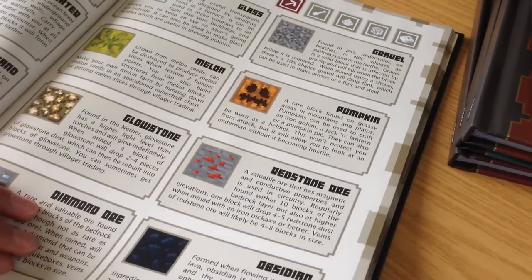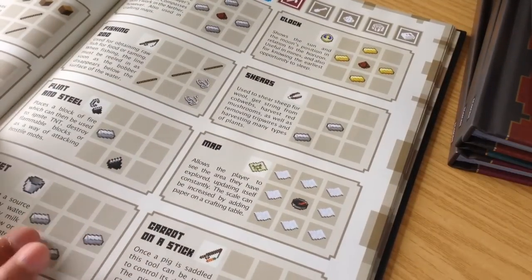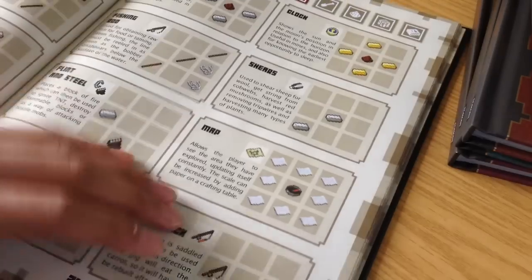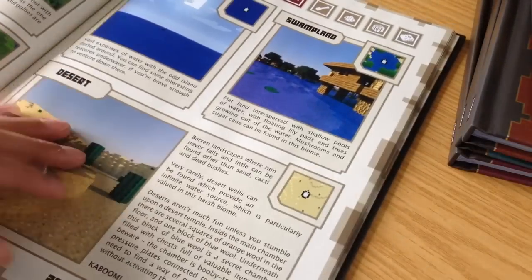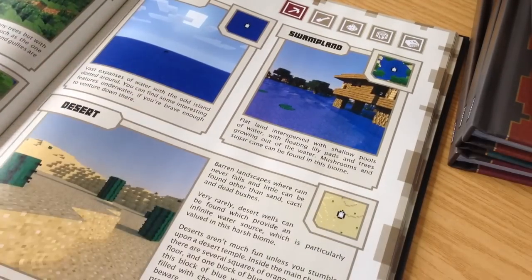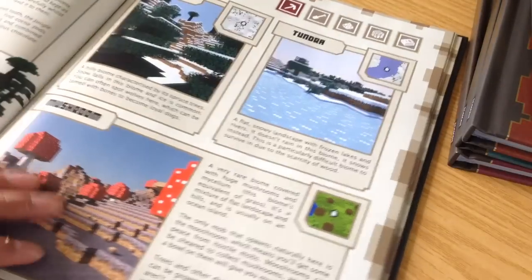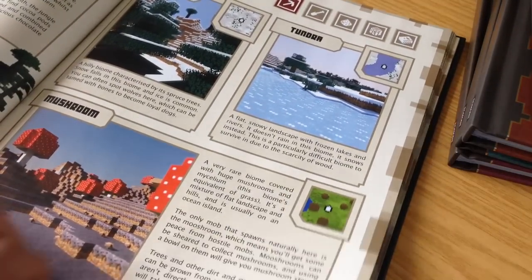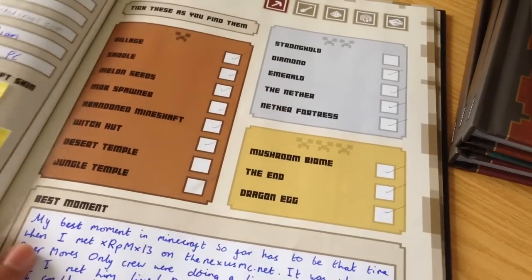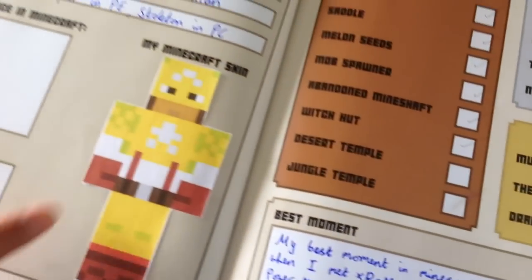It shows what mobs drop, how much health they have, and what they look like. Then there are blocks as well — redstone is probably the best block, and obsidian is one of the best too. It also tells you how to craft stuff, which is great if you're new. There's a section on biomes: swamp, ocean, plains, extreme hills, desert, and more, including a jungle temple.